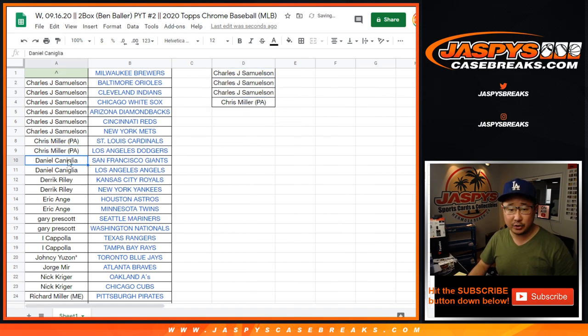Chris Miller, two teams, one entry. Daniel, two teams, one entry. Derek, two teams, one entry. EA, two teams, one entry. Gary, two teams, one entry. Coppola, two teams, one entry.